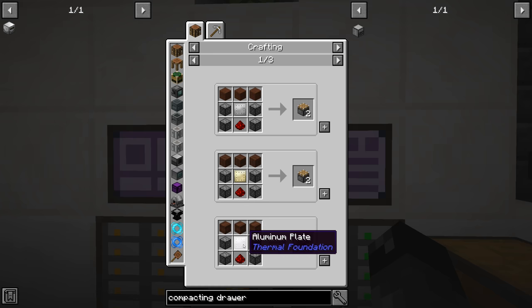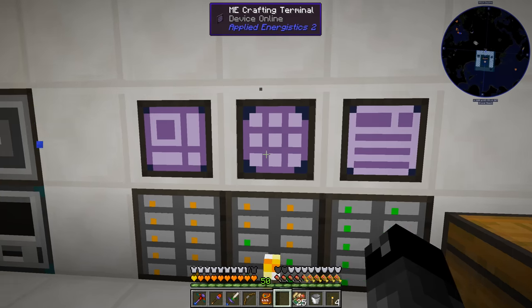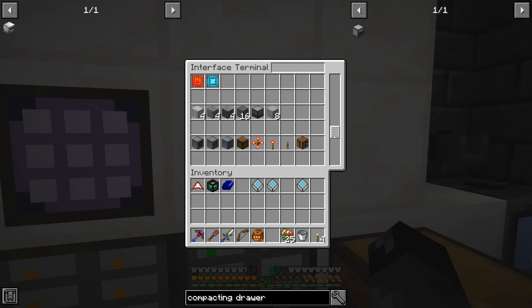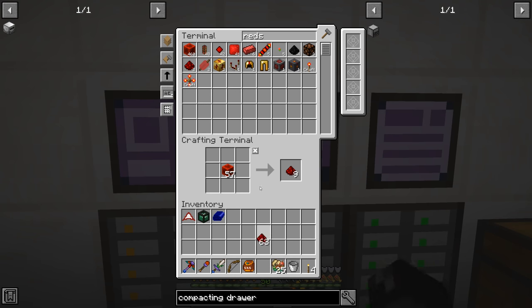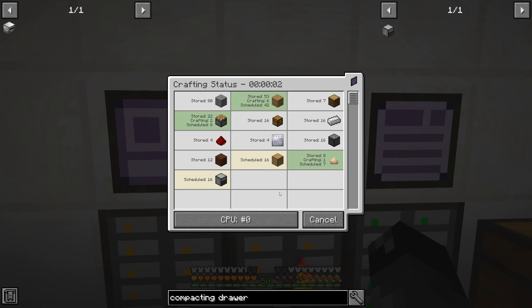Let's go ahead and do aluminum for a recipe for pistons. Moving over here, pistons - we've got to swap that out for an aluminum plate. I'll craft one of those, put that here, and make the pattern using aluminum plates. So we should have pretty much everything together now: piston, drawer, and this. So if I want to make 20 compacting drawers - we have everything except for redstone, which we need to un-blockify. Now we should be good. Let's make 20 - looks like we have everything. That should craft up fairly quickly.